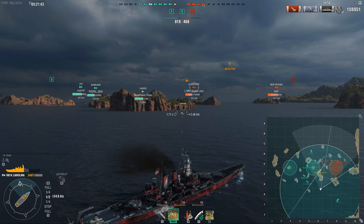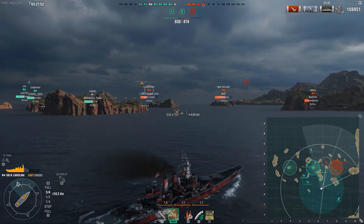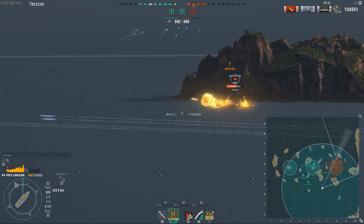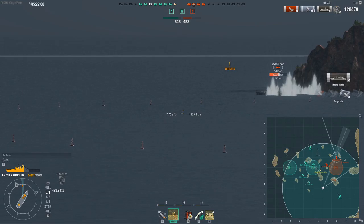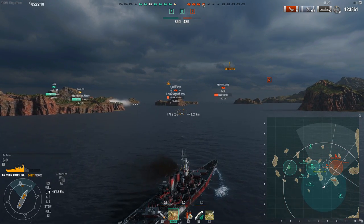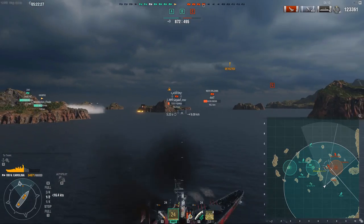Alabama isn't really used in competitive at all because it's seen as inferior to the NC for good reason. In the hands of an average player, Alabama and NC will be quite equal — in fact if you eat a lot of torpedoes, Alabama will probably be better because of the increased torpedo protection. But in the hands of very experienced players, the NC is far superior because of the better AA, better concealment, and that amazing dispersion and consistency because of the 2.0 sigma. The NC, one of the oldest battleships in the game, is still one of the absolute kings in competitive.